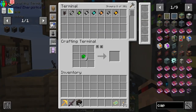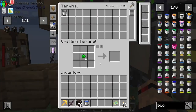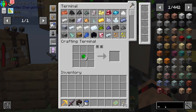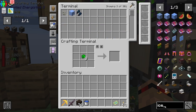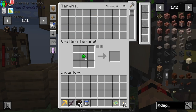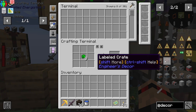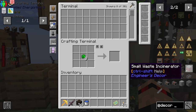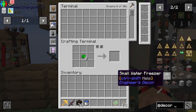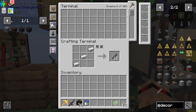We need a bucket of water. Put that in first. We also need some sort of ice — someone mentioned in the comments that Engineer's Decor has a freezing thing, an ice box. I don't think I've used it before but I've seen others use it. Small water freezer — we can make one of these. It doesn't look that bad, let's just make a bunch.